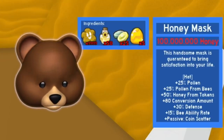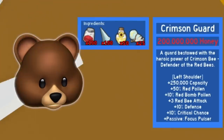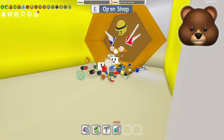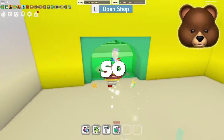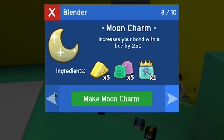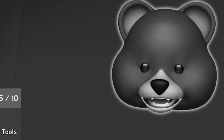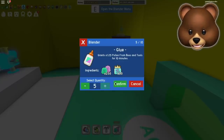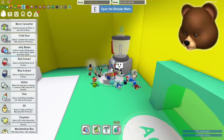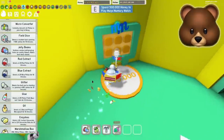Oh wait, the honeycomb belt also gives five gold eggs! This is good — but it needs 50 glue and 50 enzymes, and I don't have nearly enough. I wish I could speed up these crafting recipes. How many glues do I have? I've got 20 and I need 50. Can I get glue from these NPCs?